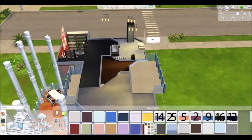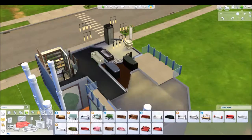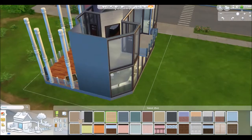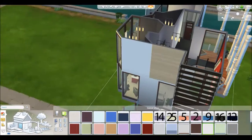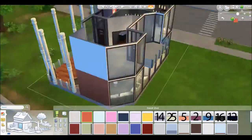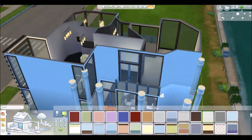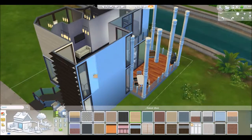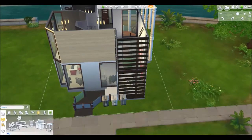Here we're adding in the master bathroom, which is connected through a walking wardrobe. We're putting in wooden walls now and I've turned all the walls white while experimenting. I decided to go with wood instead of orange — I'm just not a big fan of the orange. We're adding in the wood here, and it's a pain because I'm deciding between black walls and white walls.